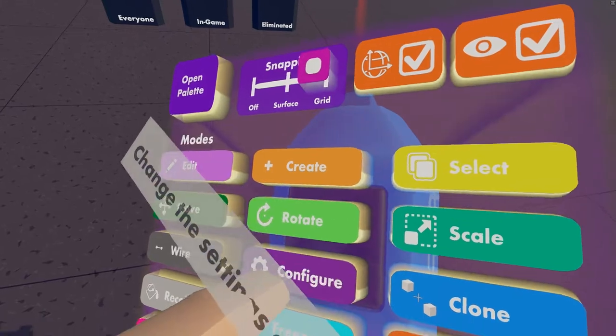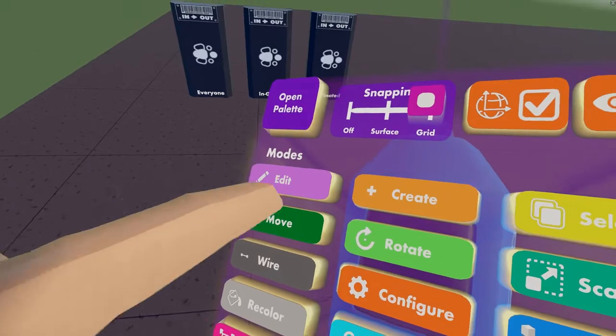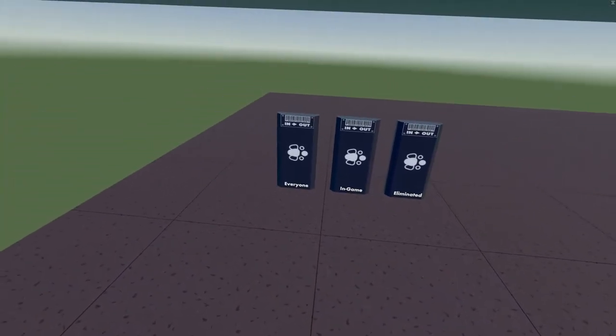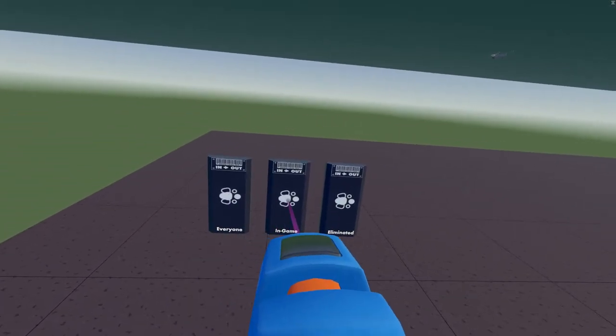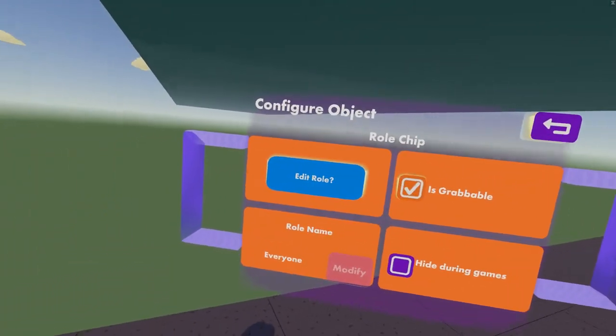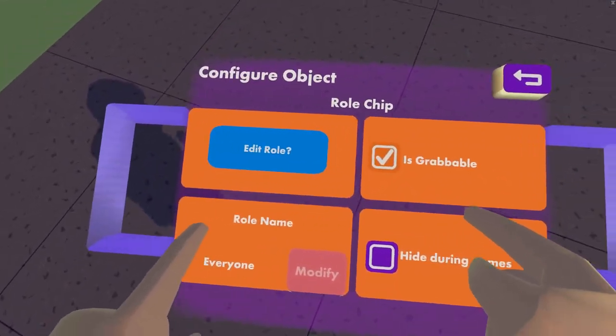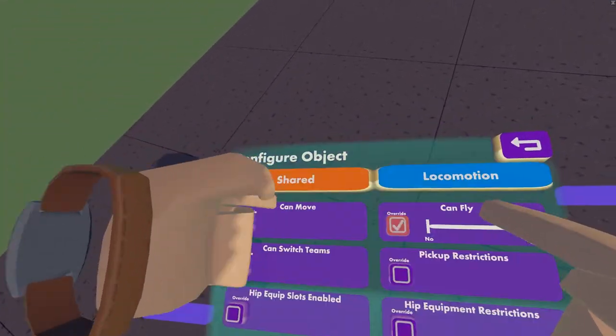So what you're going to want to do is press configure on your Maker Pen menu and select whatever roll you want to edit. For me it's going to be everyone, so everyone can have it. You're going to get some options, but all you really need to do is edit the roll.